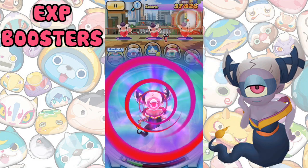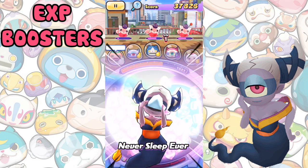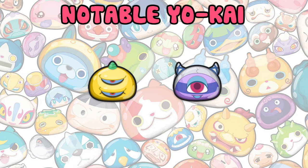Experience Boosters increase the amount of EXP you get at the end of a battle. I don't recommend these at all as the difference they make is very little — you may as well just use attack and score boosters. Notable EXP boosters are Contrarione and Insomni.